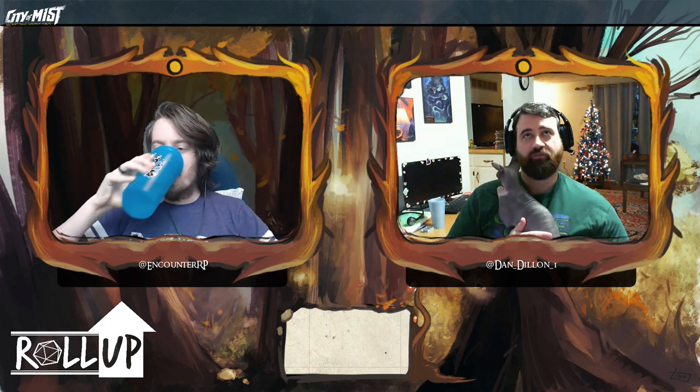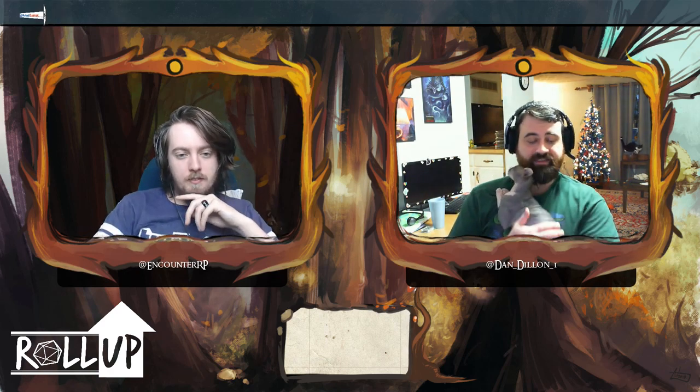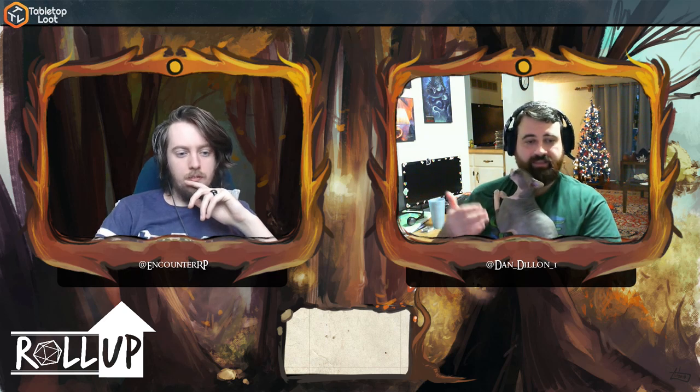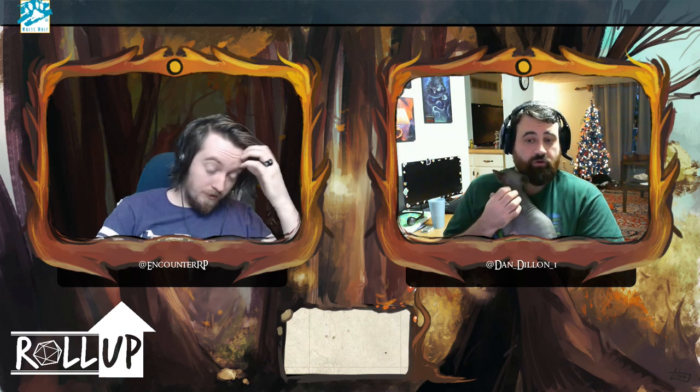The other thing about point buy versus rolling is how ability score increases work versus feats. If you happen to roll a god set and you never really have to spend your ability score increase features on stat bumps — because maybe you've already hit the cap with 20s in everything you care about — that means you can just freely take all of those as feats. Whereas they're supposed to be a trade-off. You're supposed to take this cool set of abilities from the feat, but sacrifice that plus-one modifier to your main stat. If you roll high and have all 18s and 20s, that's no longer an issue, and that creates a power spike. Imagine if every archer you ever see just comes standard with Sharpshooter but doesn't lose any dexterity for it — that's huge.